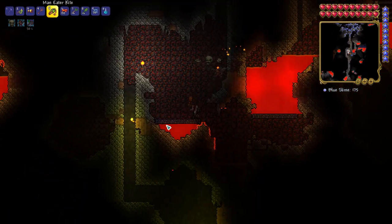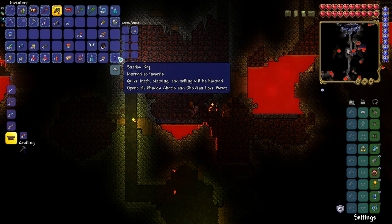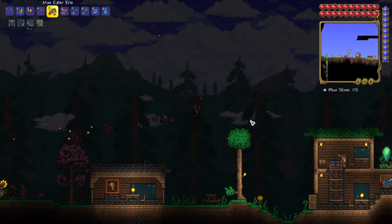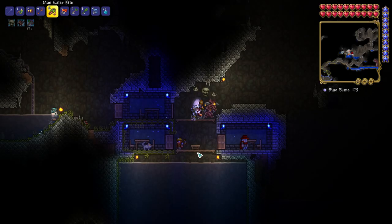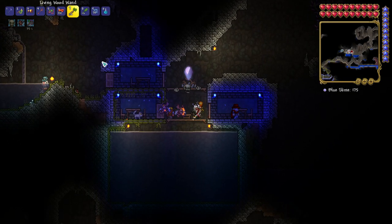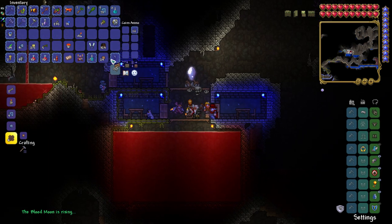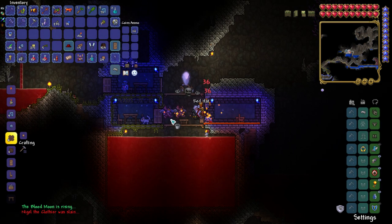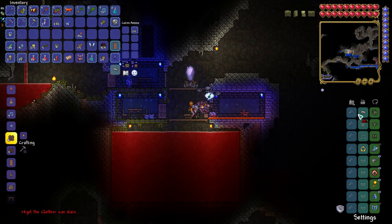Let me grab my bucket real quick. I'm going to come back and grab another one in a minute, but I'm going to head home, go use the Pylon, and we are going to kill Nigel the Clothier. I think it was pretty obvious, but it's got to be done. Nigel, I am — I'm not that sorry about it. Look at him. You thought you would get out, didn't you, Nigel? You were wrong. Thank you for the red hat. I appreciate that.